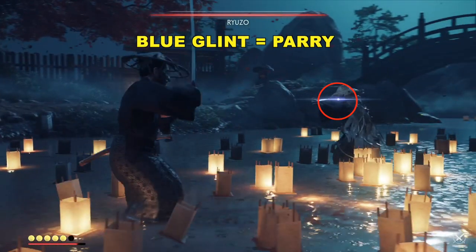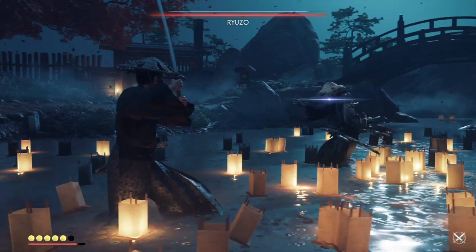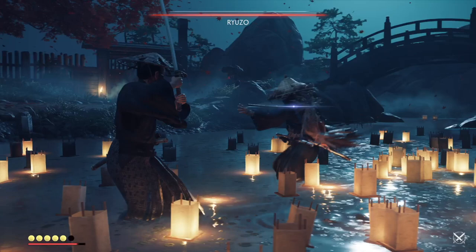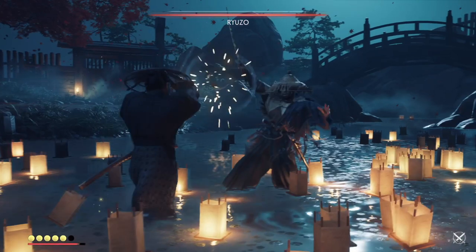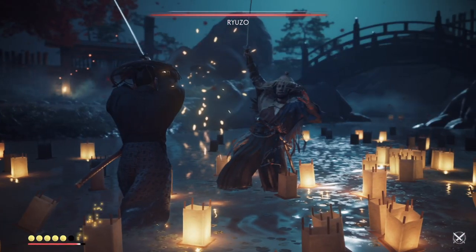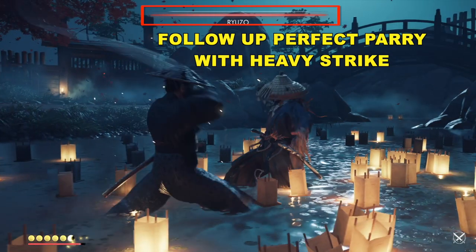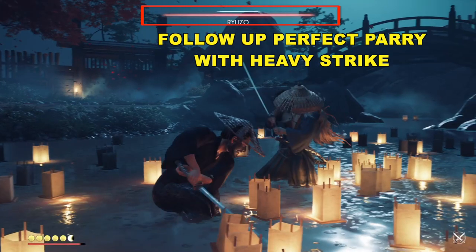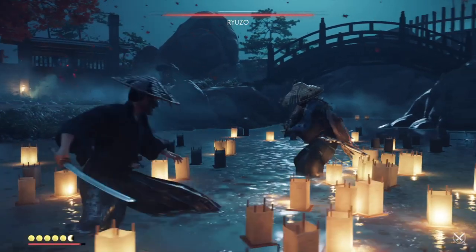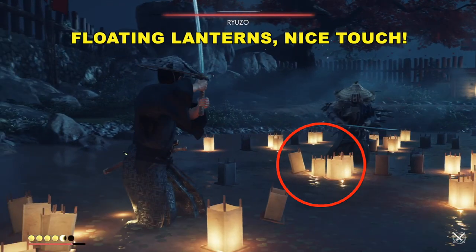Now we see a blue glint — that means we can parry and you can get a perfect parry off of him. Let me slow it down so you can see it. I pull my parry right there, right when you see his arm coming out. It takes a little bit to get it, but you can get it. Wait for some movement in his arm, and then once you get that perfect parry, follow with a really heavy strike — or a quick strike or two; find out what's comfortable for you. His health goes down a bit. My katana is upgraded twice, so there's going to be a little difference there.